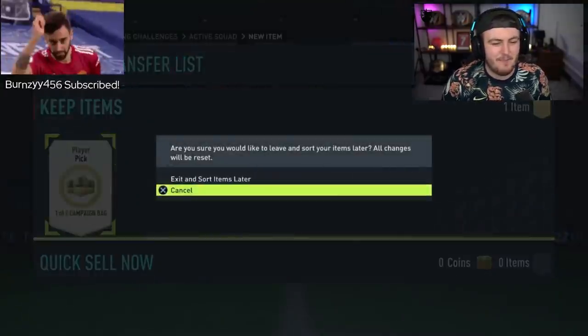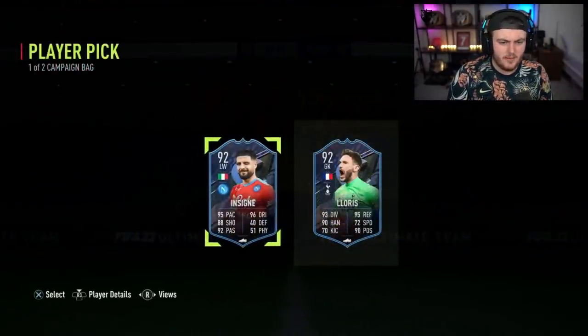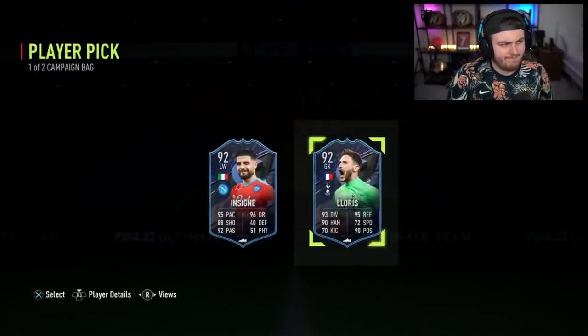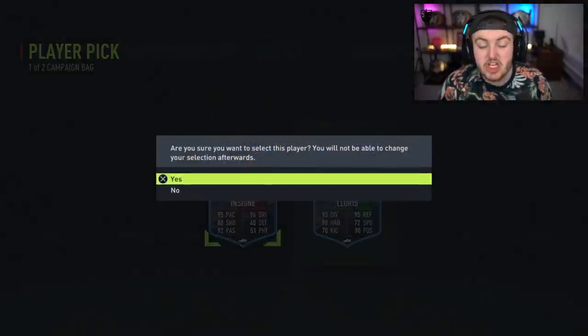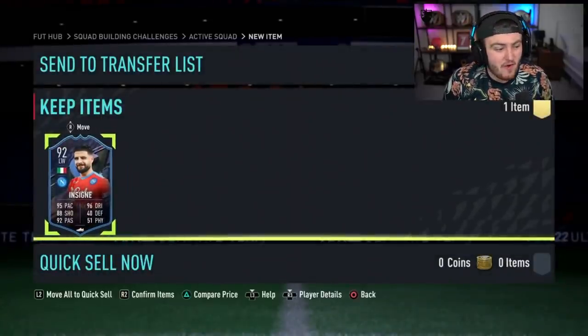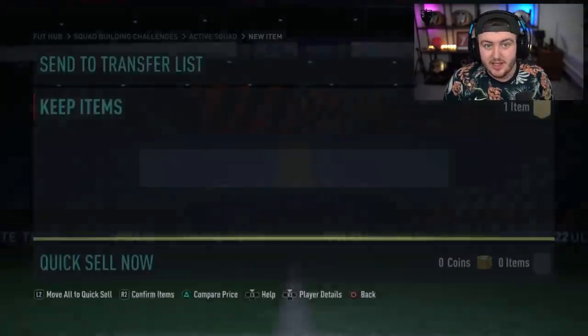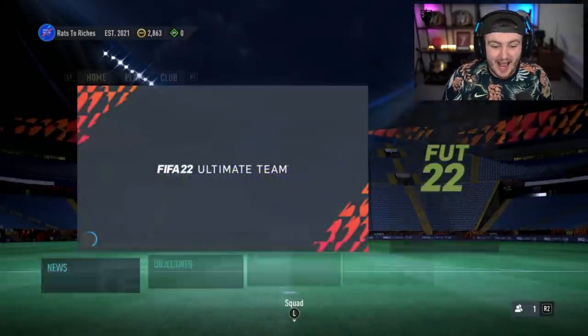We've got Lewis's campaign bag player pick next. Come on Lewis — big W. EA, there are so many options. There are so many players you can get here — we're talking five full teams of promo cards. Stop giving us the same players over and over again. This is silly. How is that even possible?